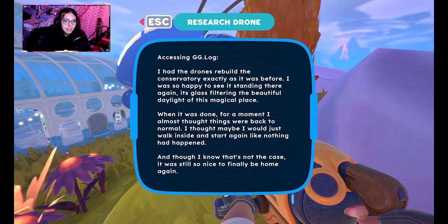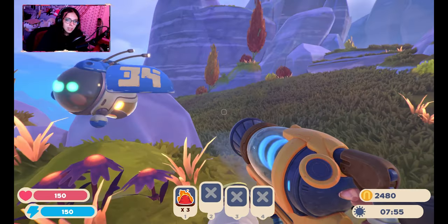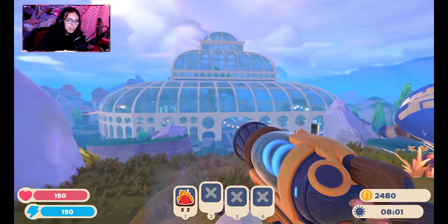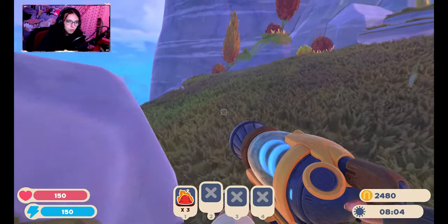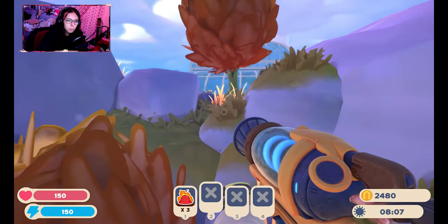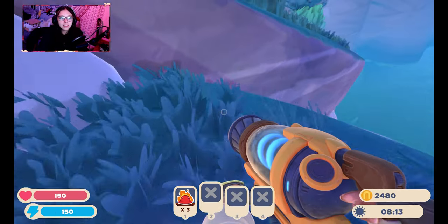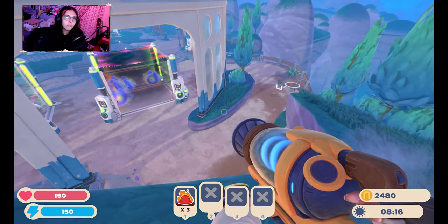I was so happy to see it standing there again, its glass filtering the beautiful daylight of this magical place. When it was done, for a moment I almost thought things were back to normal. I thought maybe I would just walk inside and start again like nothing had happened. And though I know that's not the case, it was still nice to finally be home again. I find it interesting how many times they've said that this place is meant to be weird and creepy. Obviously something has happened to the ranch because they've had to rebuild it — but what happened? Hopefully we get to find that out. And the only mysterious thing I've experienced so far is it raining slimes.